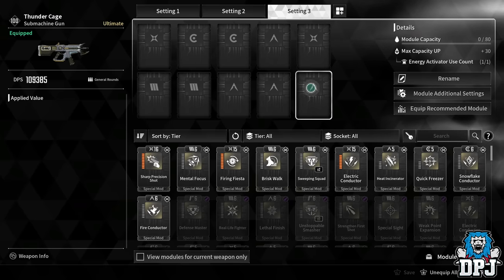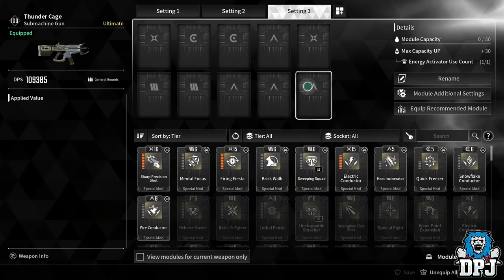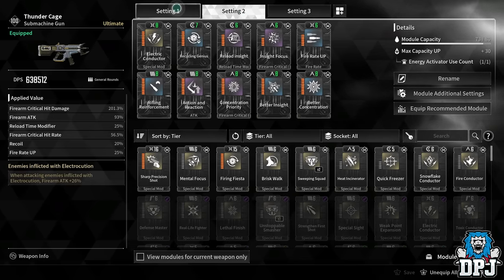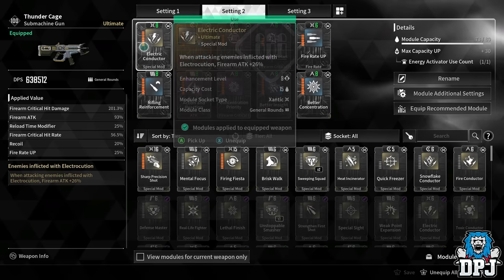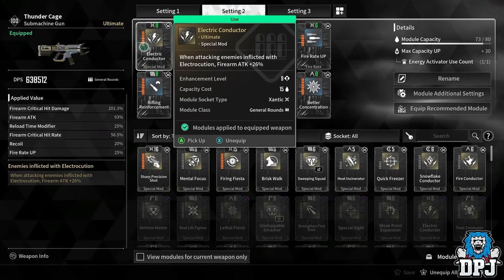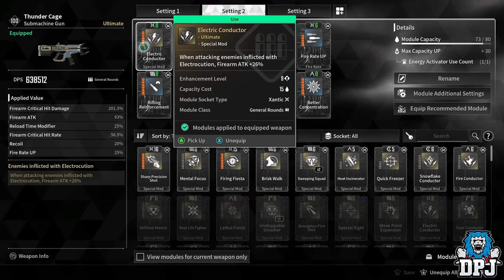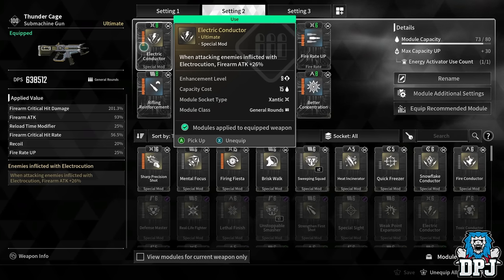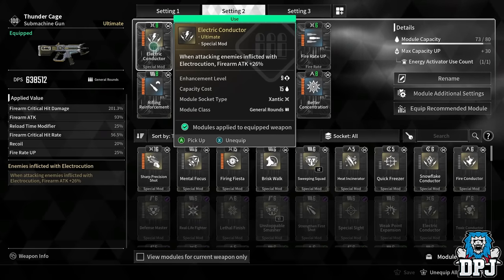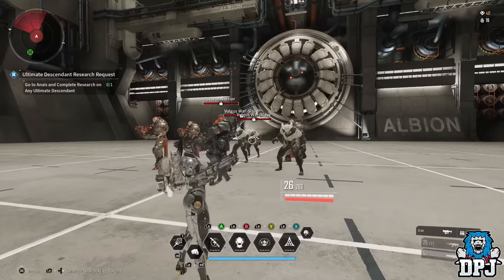I personally have put a socket on every single mod slot possible, so I put a lot of money into this — it won't be typical of everyone's experience. Here you can see everything equipped. We're starting with Electric Conductor, which I uploaded a video about on my channel. This mod is specific for anyone who can cause electrocution — Bunny and Sharon, for instance.